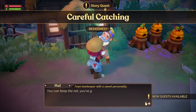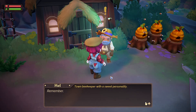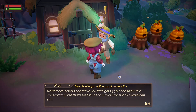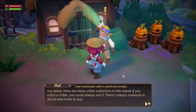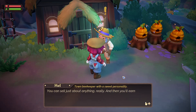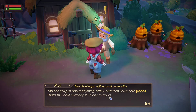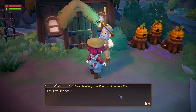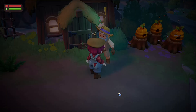'Well, how did it feel — nice, right? You can keep the net. You've got a great technique — I'll see you become an avid critter catcher. Critters can leave you little gifts if you add them to a conservatory, but that's for later. There's many critter collectors on this island — if you catch a critter you can always sell it. There's always someone in Azoria who would buy it. Florins — that's the local currency. Selling things is really Pearl's specialty — she's chairwoman of the Merchant's Guild, kind of a big deal. You can find her at the town marketplace.'